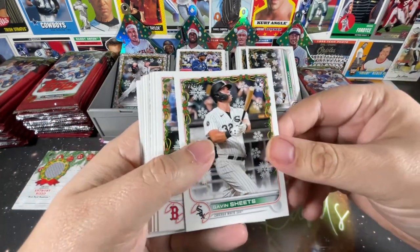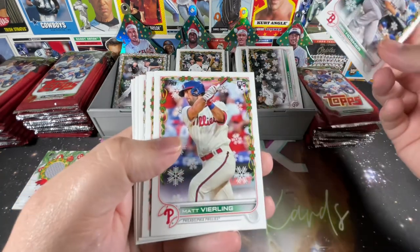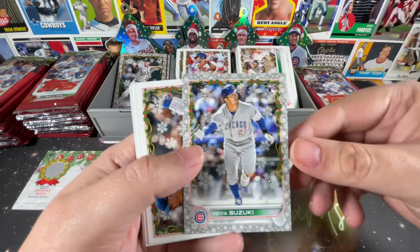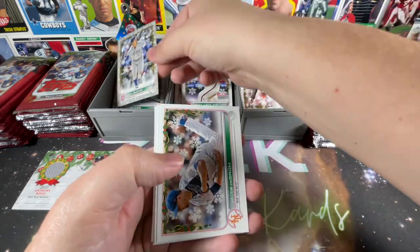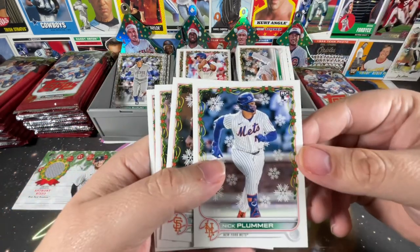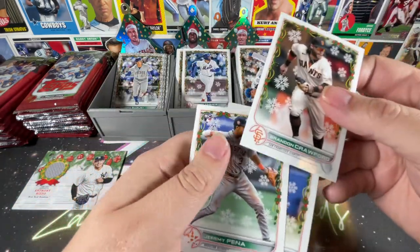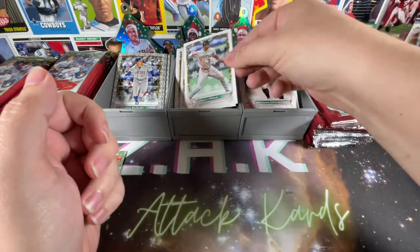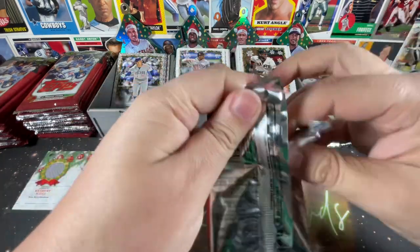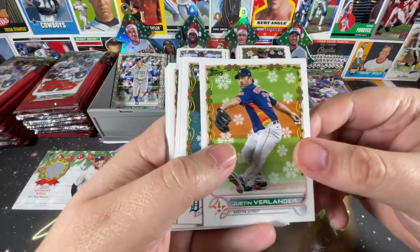Kevin Sheets, Eric Hosmer, Matt Vierling, Logan Webb, and a metallic Seiya Suzuki — there we go, one of the better rookies. I'd put him top 10 personally. Brandon Crawford, Nick Allen, and there's Jeremy Peña, Houston Astros — so they are falling. We still need to see arguably the top three from the pack outside of Wander, who we've already gotten. Justin Verlander.